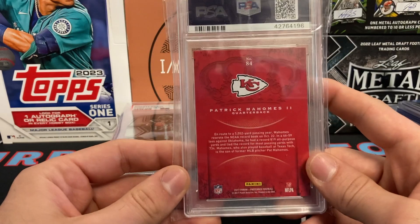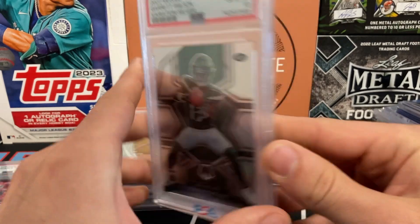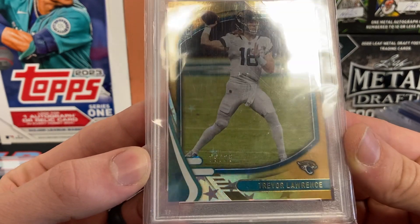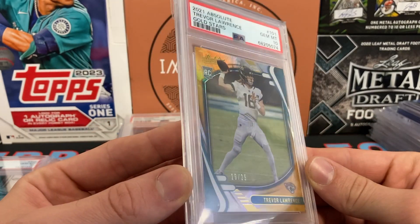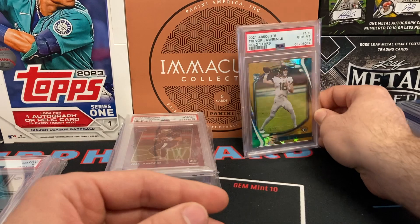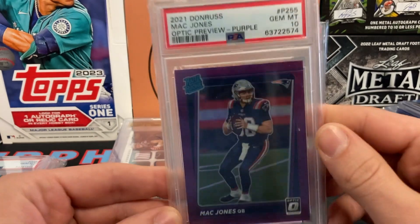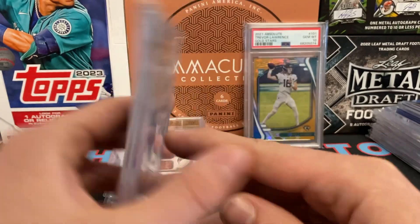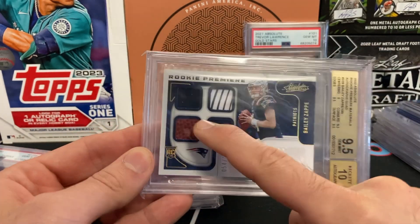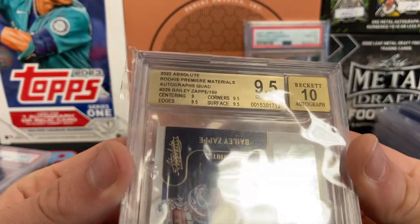We've got a 2017 Crown Royale Patrick Mahomes rookie in a 9 — a lower-end Mahomes rookie, but a Mahomes rookie nonetheless. We have a Garrett Wilson variation silver from Mosaic — a 10. Love this card. Trevor Lawrence gold stars from 2021 Absolute, 19 of 25 — you can just see the stars glistening off the card, beautiful, in a 10. Absolutely love it. Here's a Mac Jones Optic preview purple — a 10 — with a small scuff on the back. And here's a Bailey Zappe rookie premiere quad patch auto RPA.